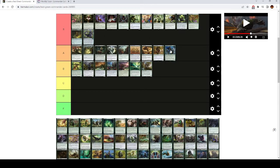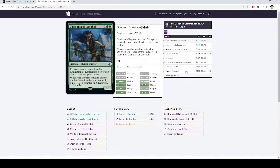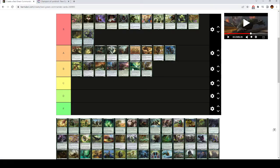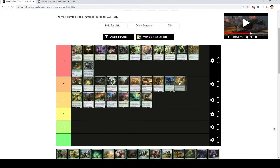Champion of Lambholt is A tier. If you're in a really attacky deck that's good at spamming creatures, this is a really strong card. But I don't think it's quite generic enough to be S tier. Creatures with power less than it can't block creatures you control, and whenever another creature ETBs under your control, you put a +1/+1 counter on it. This is often just going to make it so your opponents can't block any of your stuff. Cultivate is also A tier — 3 mana ramp is a lot worse than 2 mana ramp, but I think this is the only acceptable 3 mana ramp that only ramps you for 1 in the entire format.